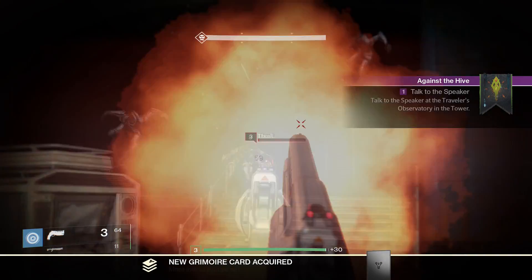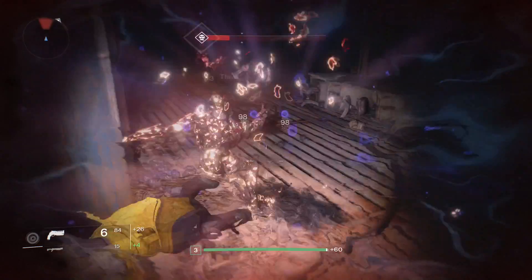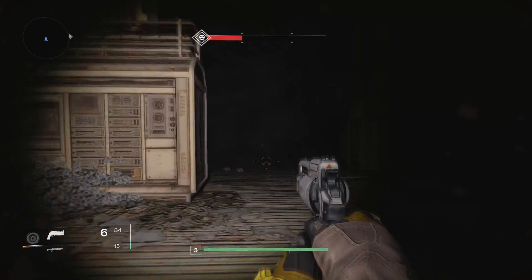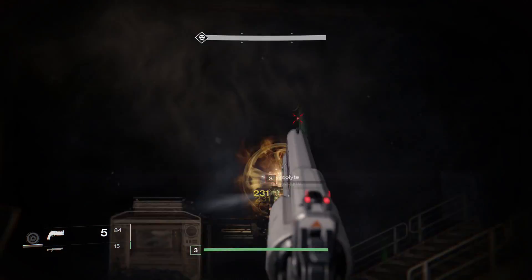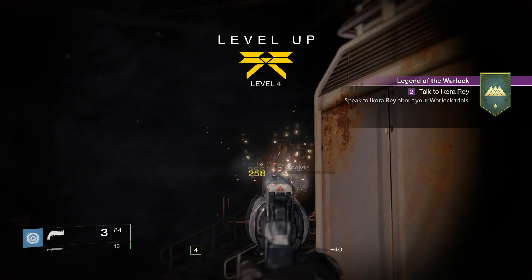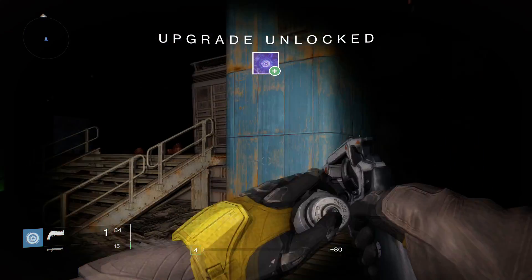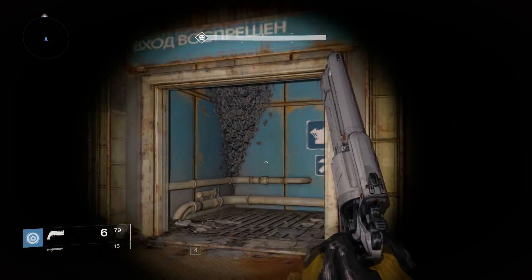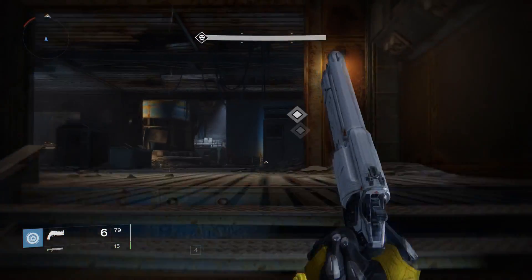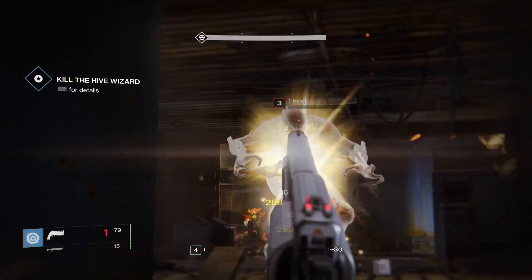The Hive! This is the first time that you get introduced to the Hive — just another group of enemies that you fight against. They can be kind of troublesome, especially if they catch you off guard, like all those Thrall. Level four — let's go! Now I can start getting bounties and start really working on leveling my character up. Those Thrall — if they catch you in a big group, it doesn't take them long to kill you. Definitely want to take them out quickly and not let them get too close and melee you.